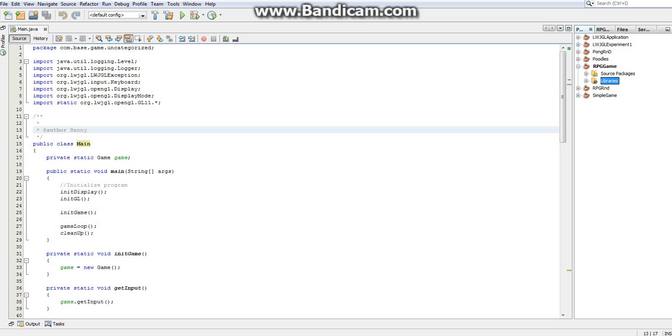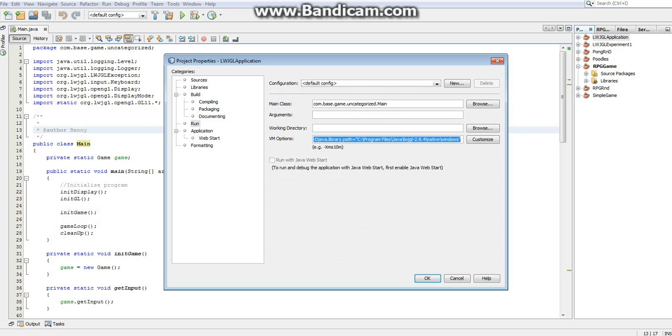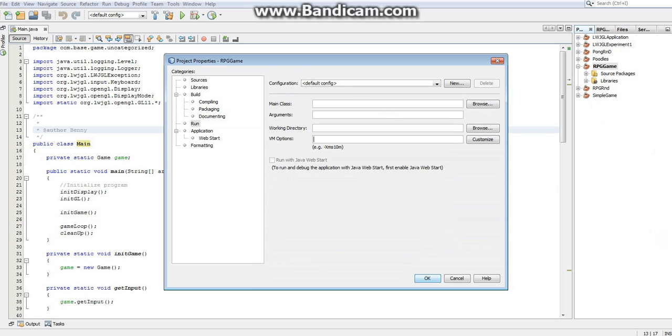The other thing we have to do is add that VM option line of code. Right-click your project, go to Properties, click Run, and under VM Options type: -Djava.library.path= followed by the full path to wherever your Java natives are located in quotation marks. If you want more information on this, look at the setup video in video 1. Click OK. Now we've set up the project.